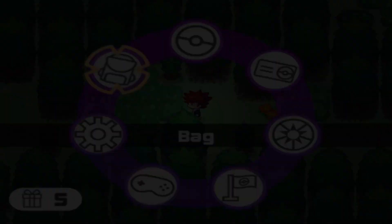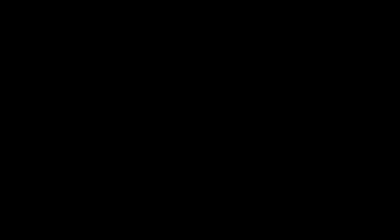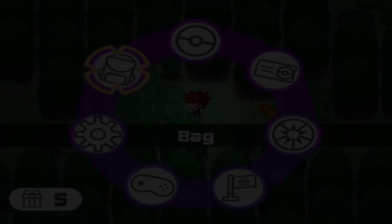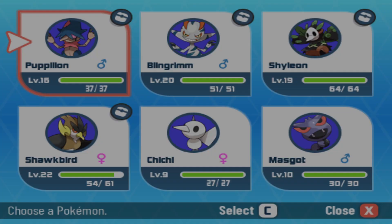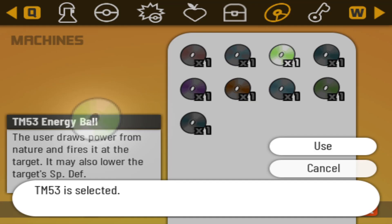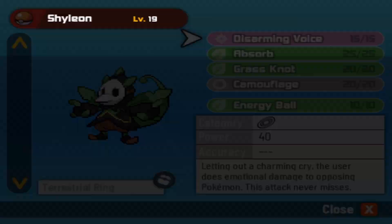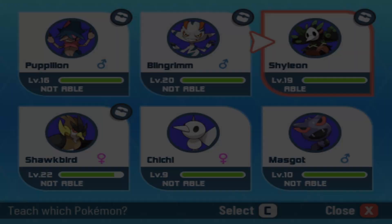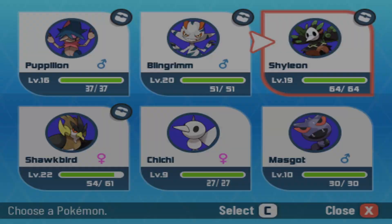I'm gonna use Repels because I don't want to run into any more Yanma — we have 11, hopefully that's enough. Oranberry, okay. TM — Energy Ball! Ooh, 90 base power, that is so good. Let me teach that. I'm gonna keep Absorb just in case I need the health — we'll get rid of Grass Knot. 90 base power, dude, that's incredible.